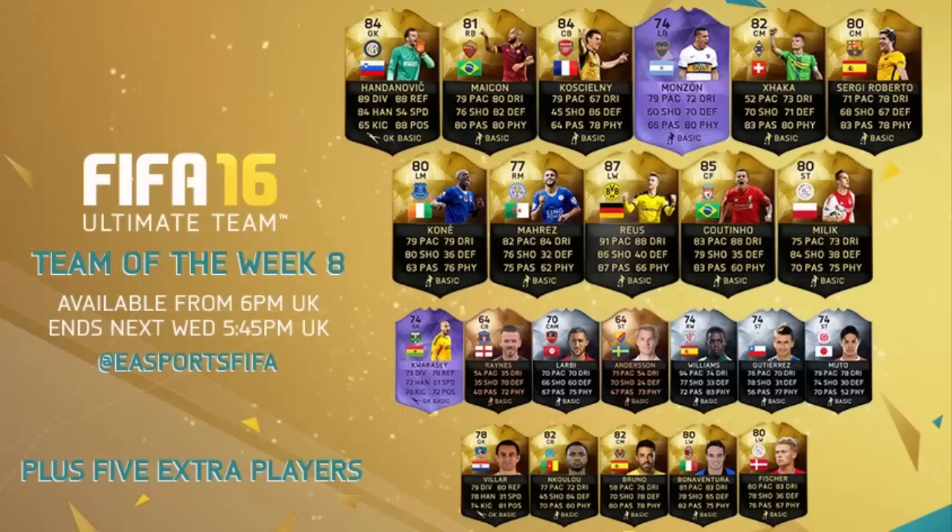To Koscielny's left we have an inform Micron. Imagine if that card was a center mid - the stats on it are absolutely incredible. Definitely want to try out that Micron card if you play five back; he would be an awesome right wing back. On the top line there is also a purple hero Monzon card, who I did predict in my Team of the Week predictions.